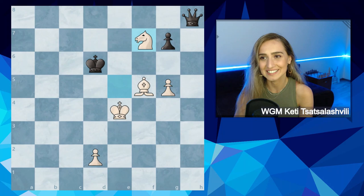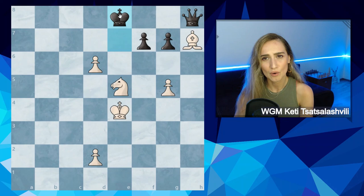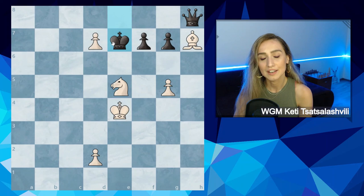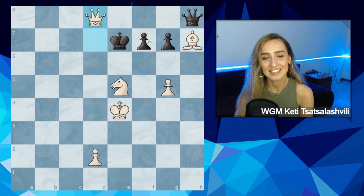Let's see what happens if king goes backwards to e8. There is d7. King has to come on e7. If king goes on d8, once again we have this fork. So king e7.